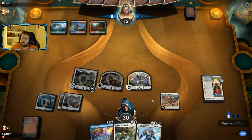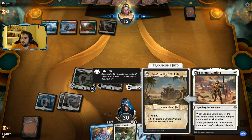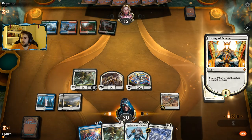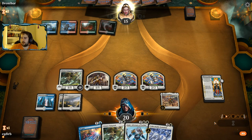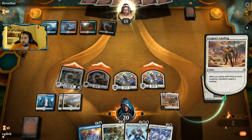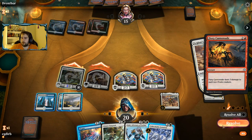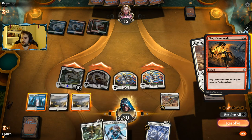Another land also allows us to cast Ajani, but our opponent is really far behind now so they're going to need something. I'm not sure they're going to be able to find it. We can now attack and flip our Landing, which is essentially another land, so we're able to do that.